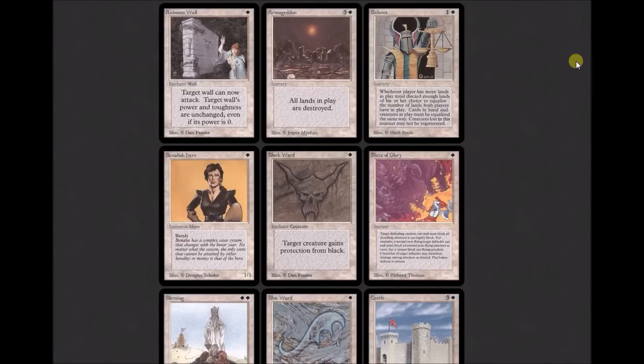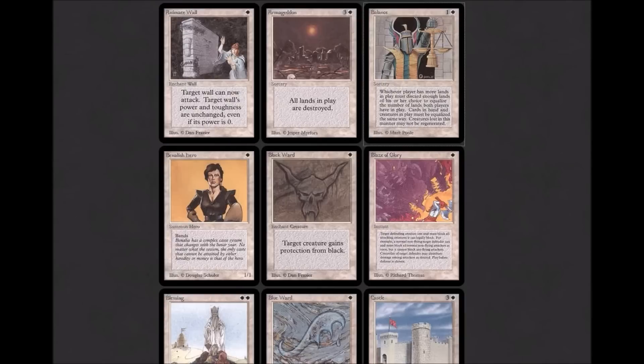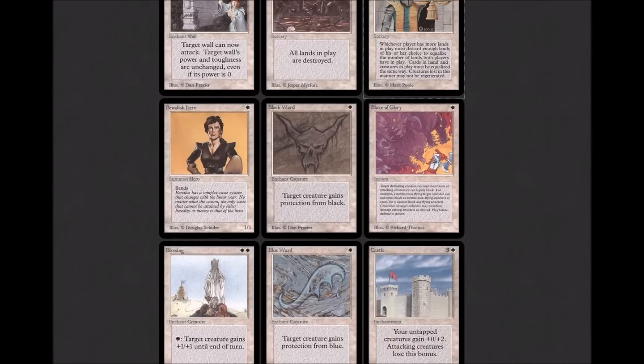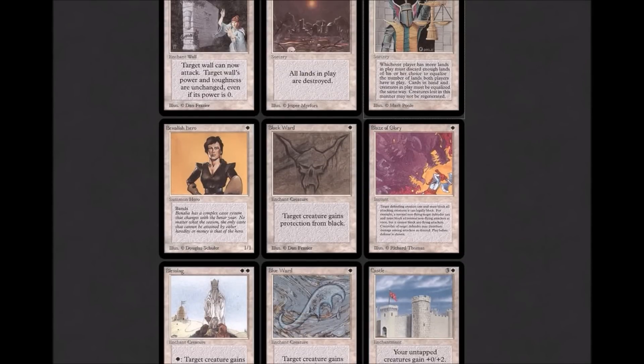Balance is interesting because for a long time people didn't think it was particularly good, but it goes down in history as one of the more powerful cards in the game. It has multiple effects for two white mana. Oracle text: 'Each player chooses a number of lands equal to the fewest controlled by any player and sacrifices the rest. Each player discards cards and sacrifices creatures the same way.' Xerion Orb really opened that up. The combination of Balance, Xerion Orb, and Land Tax could let you do all sorts of degenerate things. Balance would definitely go in.